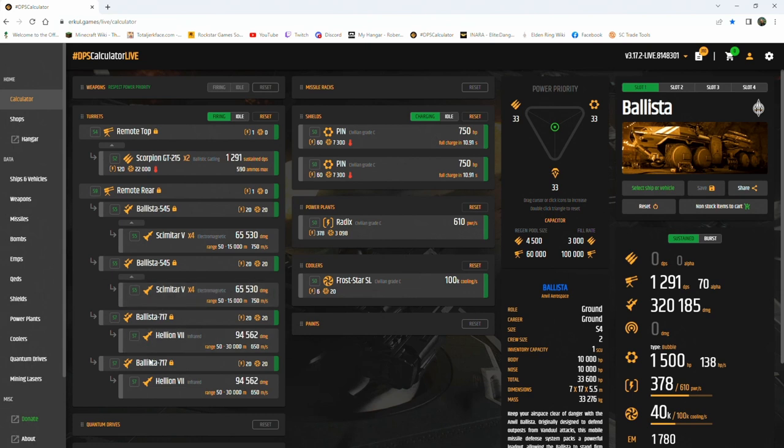Then there are also two 717s holding size seven Hellions — these will vaporize things. For the shields we've got a couple of size zero Pins, power plant is a size zero Radix, and the cooler is a size zero Frost Star SL. If you'll notice looking through all the ground vehicles, a lot of them have the same inner components.